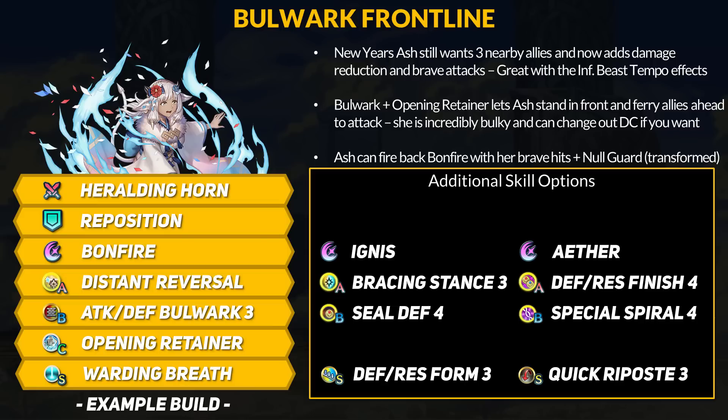As for Ash herself, she needs three nearby allies to be at full strength. She's mostly enemy-phase based, but you still get all her effects on the player phase — mostly it's just the brave attack part that only works on red foes. Otherwise, if Ash is just chilling out, all her conditions are really easy to meet and her kit just adds more bulk and damage. If she's transformed, you're going to get Null Guard. Taking a hit and firing back with brave hits lets Ash proc her 2-cooldown Bonfire. You don't need Warding Breath, but it's nice if she is untransformed.